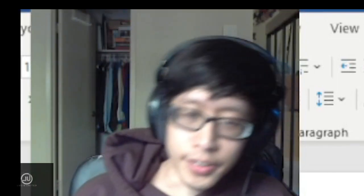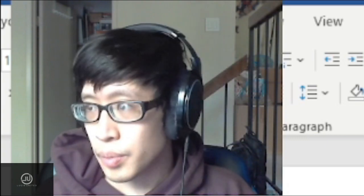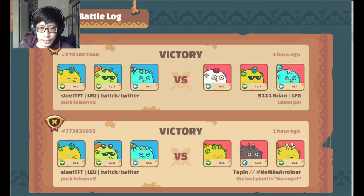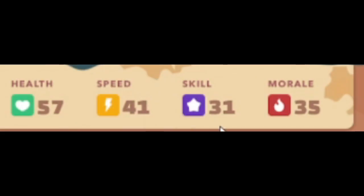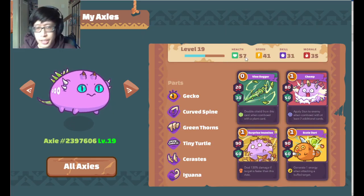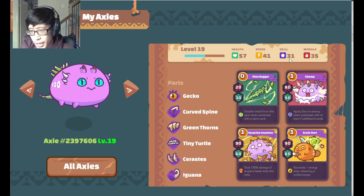Hey guys, Sleet here again with another video. Today we're going to be talking a little bit about Axie stats. So if we take a look at any Axie, you'll see that there's four stats associated with it: health, speed, skill, and morale. So let's take a look at what each of these stats will contribute towards the gameplay of the actual Axie itself.